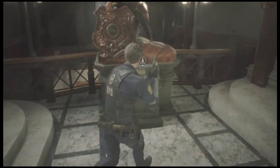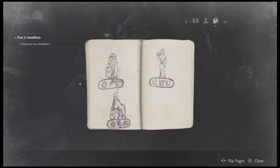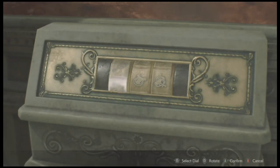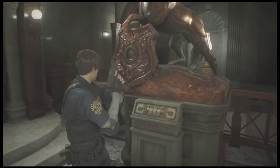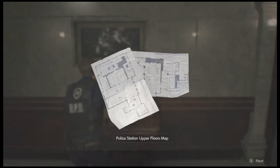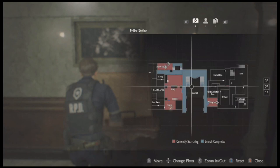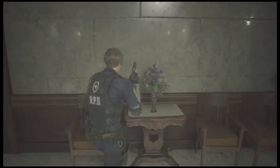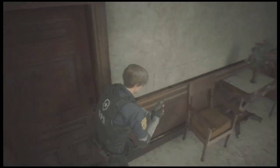We're gonna head into this room quickly — this is where the unicorn medallion is. Let's check out the officer's notebook. We got: fish, scorpion, and water jug. Fish... scorpion... water jug — there it is. Unicorn medallion. We're gonna place that here shortly. Let's grab the map too — it's the map for the upper floors, so now you've got the second floor and third floor both filled in nice and neat.